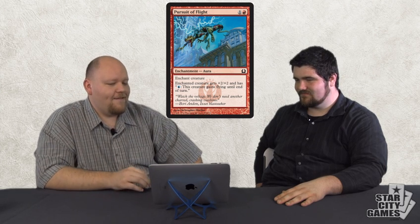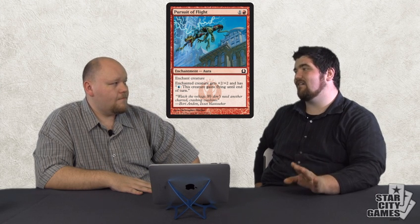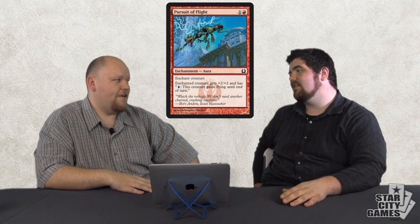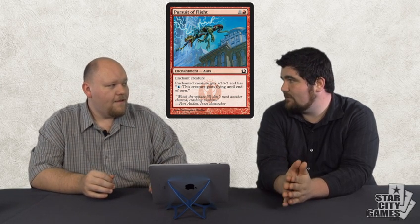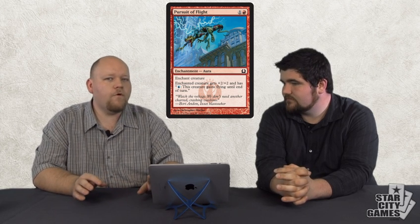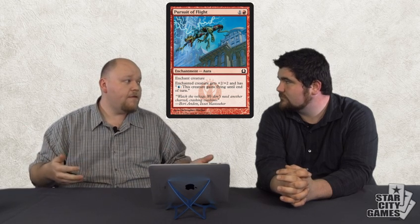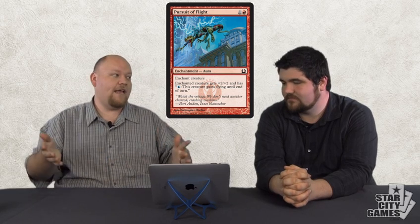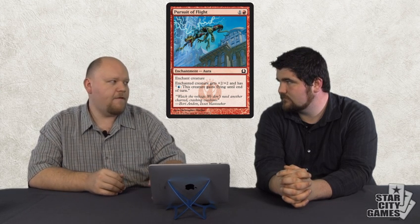Pursuit of Flight — it's a red card that kind of functions as Giant Growth plus lets them get flying. It's way sweeter than Mountain Walk or cards like that. What I like about the set is they made the bad cards playable — the set has very few truly unplayable cards. The bad cards still have more applications than they used to. Pursuit of Flight is probably more of a Rakdos card because you're more aggressive — you don't care, your guys can't block anyway, so throw the plus two, plus two on there, and if you have a blue mana, they have evasion. The Cackler into Pursuit of Flight — four damage on turn two, pretty good.